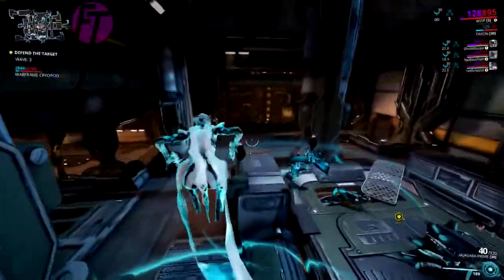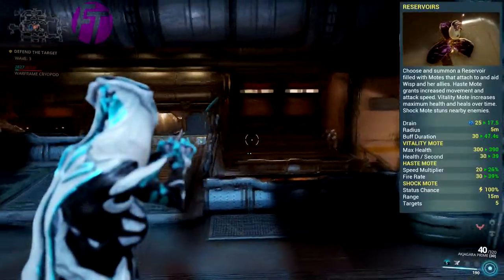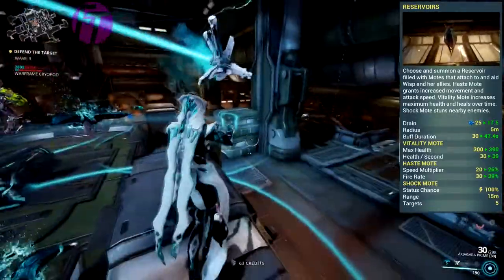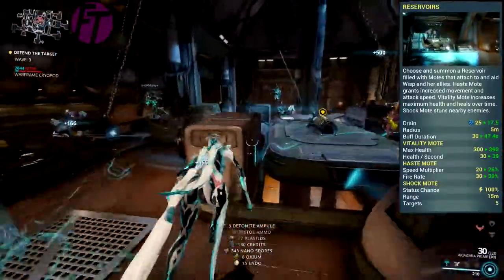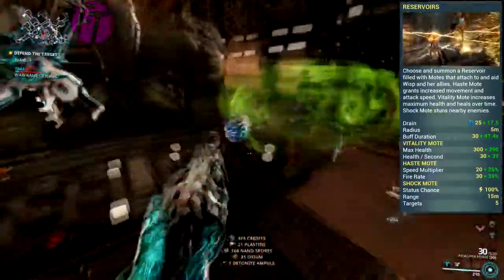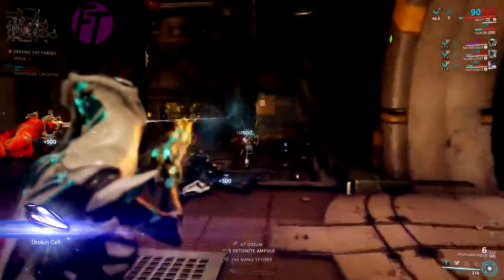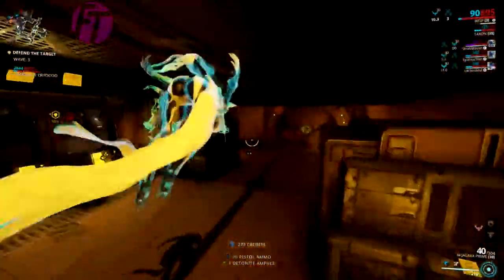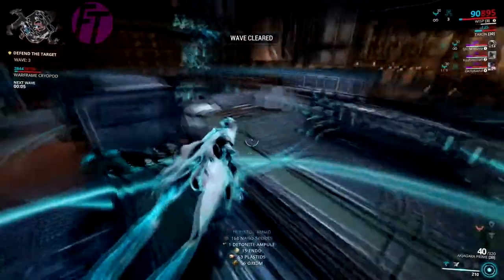Her first ability is Reservoirs. You can choose from Vitality, which increases your maximum health by 300 and restores 30 health per second. The second is Haste, which increases movement speed and melee attack speed by 20% and fire rate by 30%. And last is Shock, which zaps up to 5 enemies within 15 meters with chain lightning electric damage with a 100% chance to stun enemies. I really like these a lot in defense missions and other mission types where enemies come to you — you can just put all your reservoirs down and it works so well.